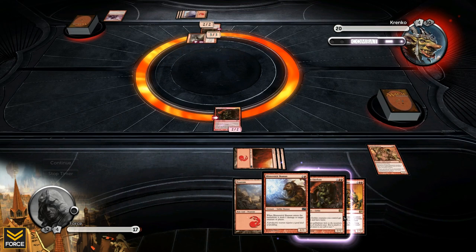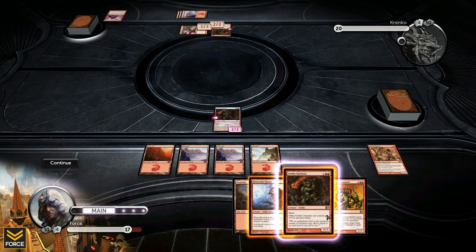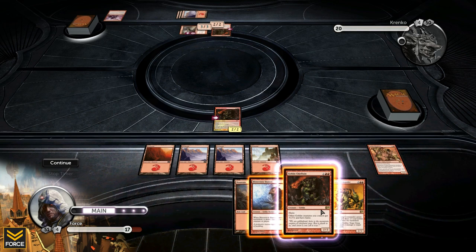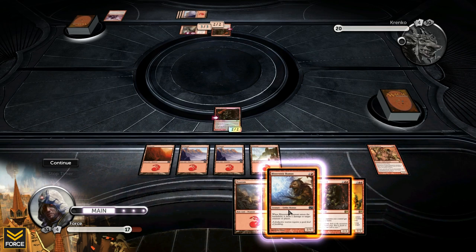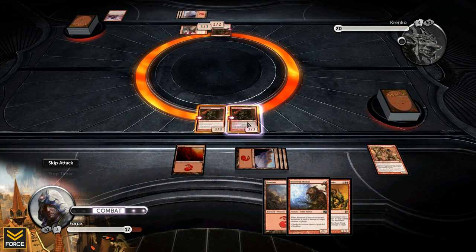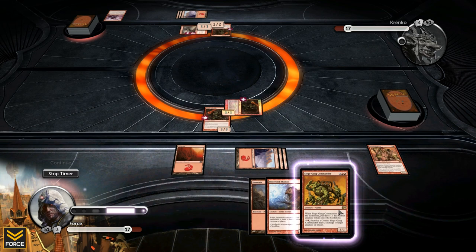I can play another Chieftain, or play the Blister Stick Shaman to ping him for one and save it to block. But next turn I'll be able to play the Siege Gang Commander. So I'll play another Chieftain now and drop the Siege Gang Commander next turn — I think at that point things are going to change. We swing for three, which he won't block because it's not worth losing his own Chieftain.